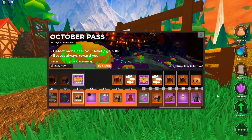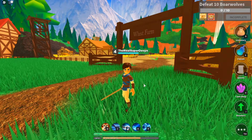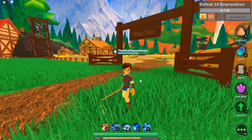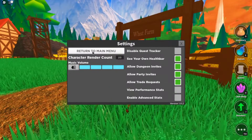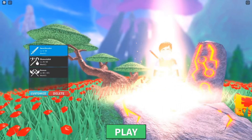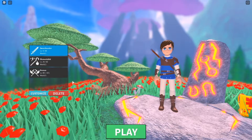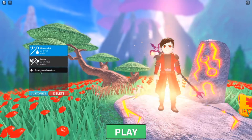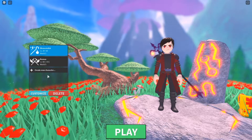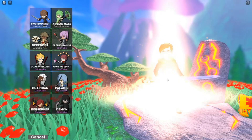As you can see, I've already gotten really far in the battle pass and I'm getting close to level 40. One more thing: you will need at least one class slot available. If I go back to the main menu, you can see I have three classes and there's no create class button. If we delete one, the create new character option appears. You can only have three at a time, so you'll need at least one slot open.